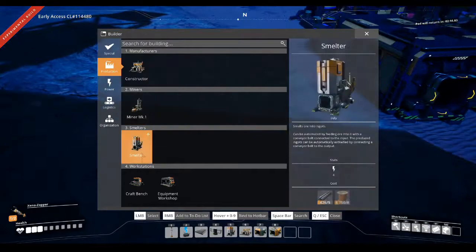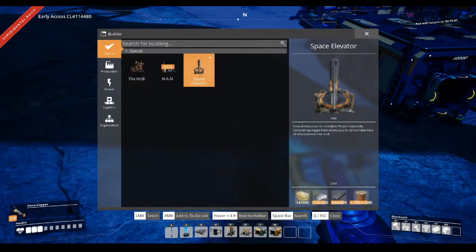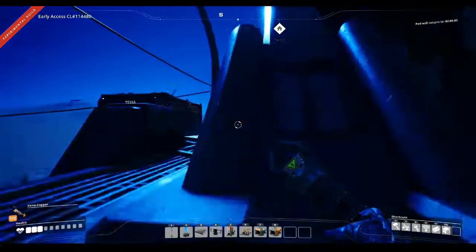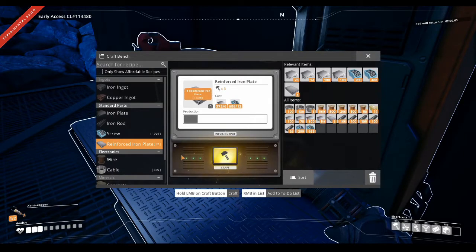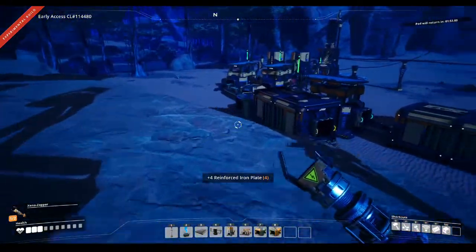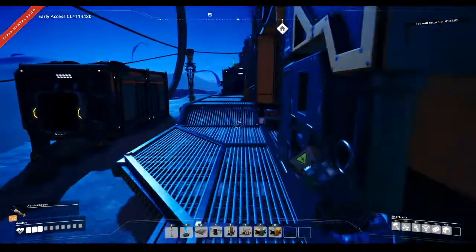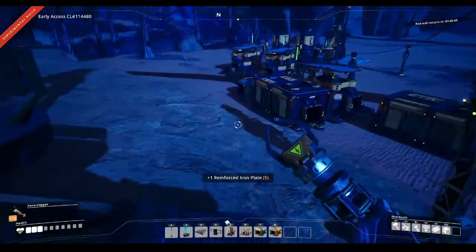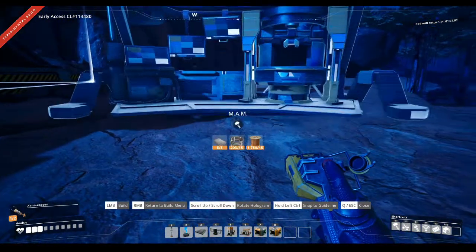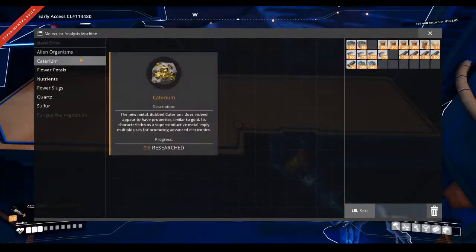The MAM station - I think I've unlocked that now. It takes some reinforced plates, two of them. I just need to get this up and running so I can start researching all the tiers, especially the underclocking and overclocking ones. I need five of those. The MAM is my favourite part - making sure I have everything researched, find everything and just research it, because it can pay dividends down the line.